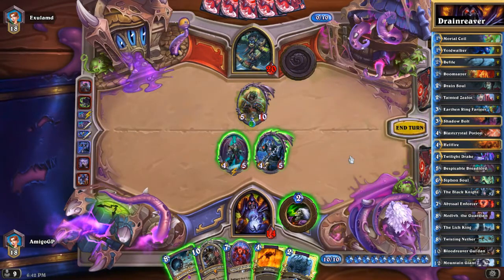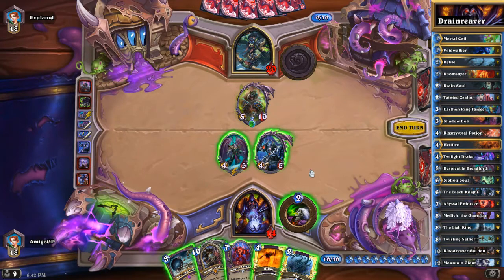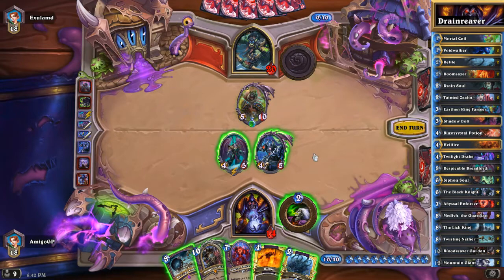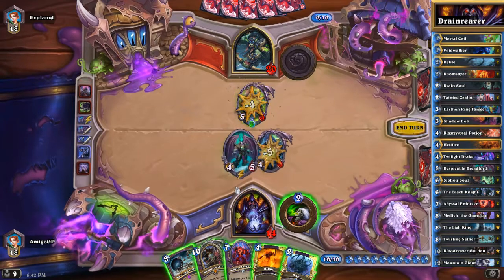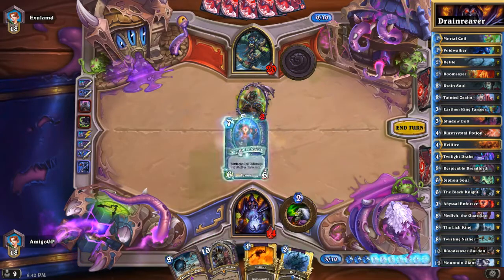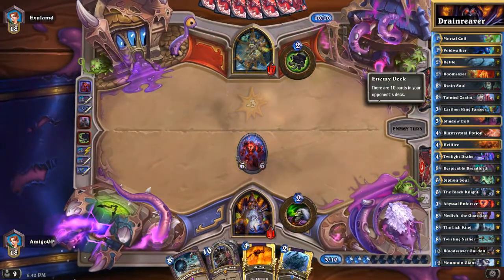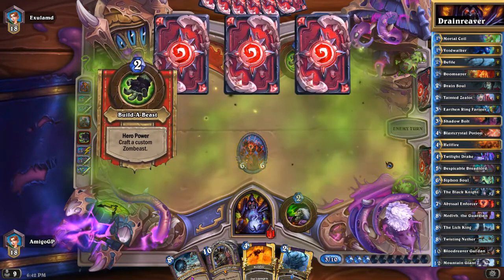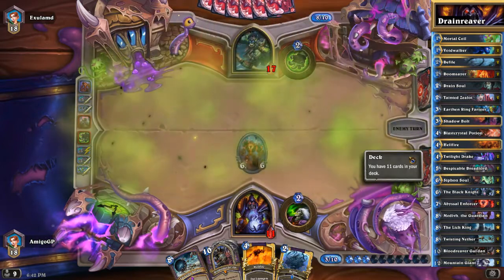This is going to be a very awkward trade, but in my opinion we need to trade everything into that big gorilla because it has Poisonous and can also trade and go face. So here we are definitely going to play our Abyssal Enforcer, and next turn we're going to play Blood Reaver Gul'dan. Because at my knowledge we have played all our demons, so we are going to have a big board this turn.